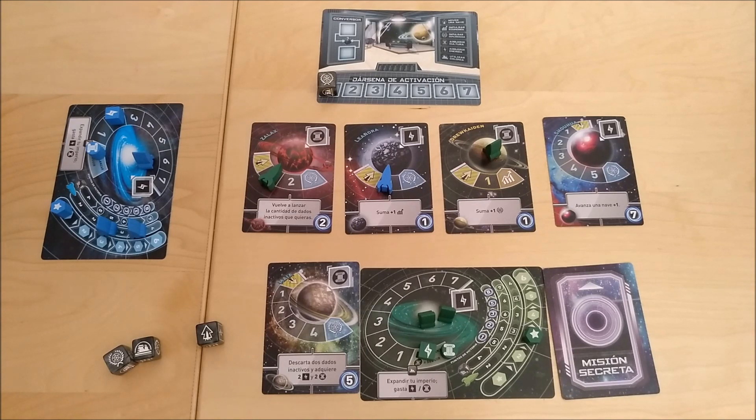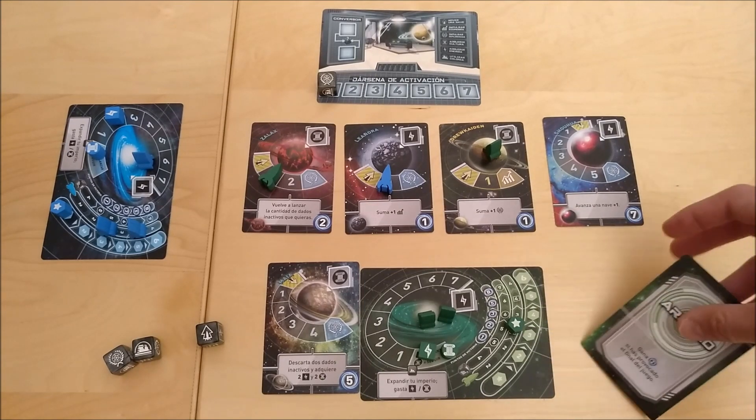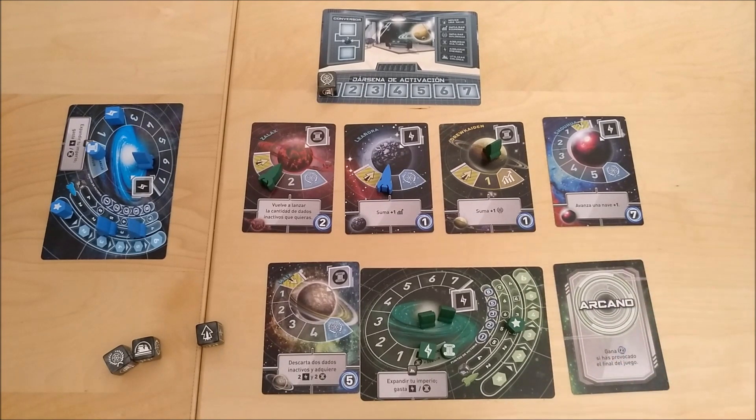The game ends when one player reaches 21 points. When that happens, he announces it out loud and all other players get one extra turn. Once that's done, all players reveal their secret mission, and the player with the most points at the end of the game is the winner. Let's take a look at what I think about this game.